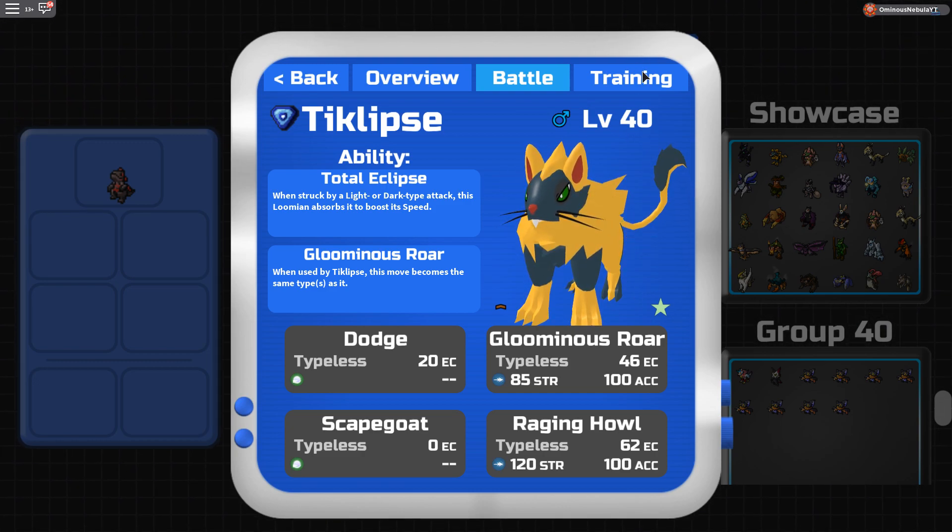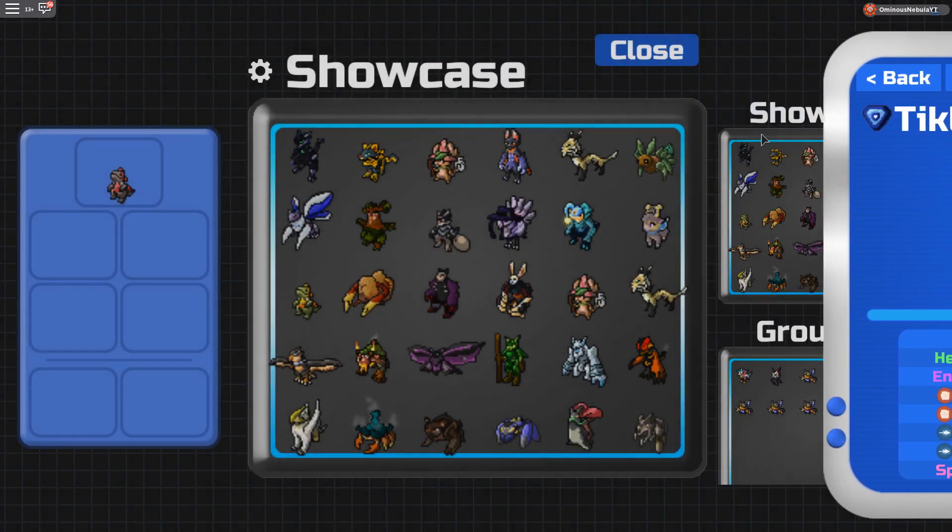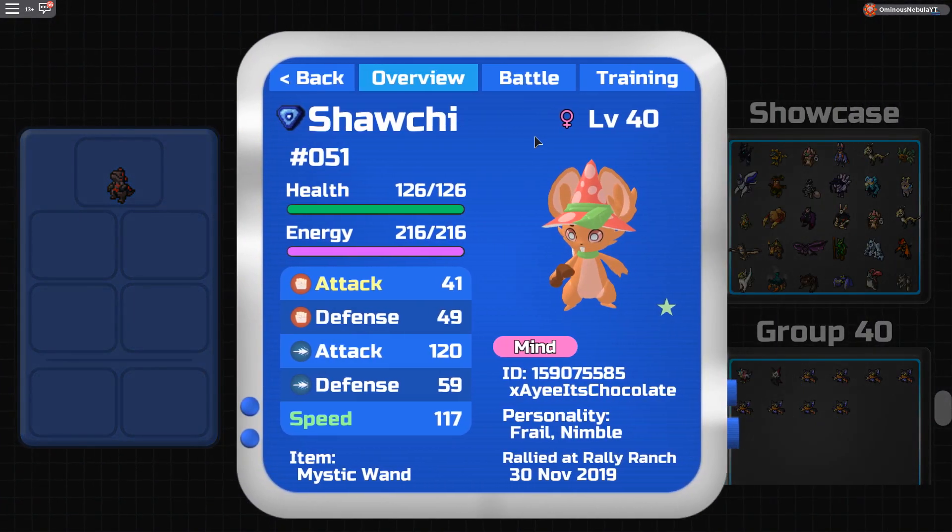I have the hidden ability equipped on Eclipse, which is really good. TVs: I run 100 HP, 200 Ranged Attack, and 200 Speed. You can run different TVs, but those are what I run.